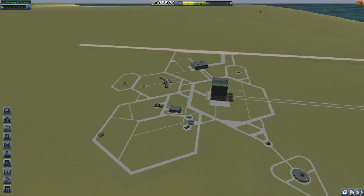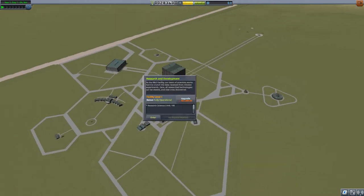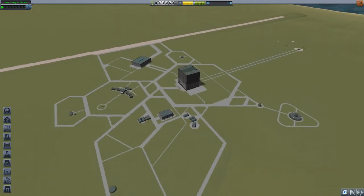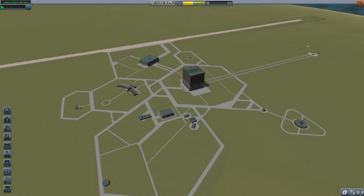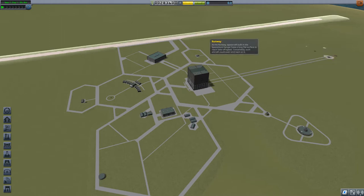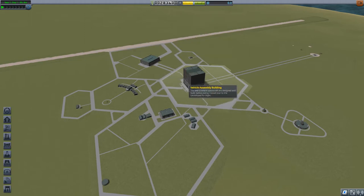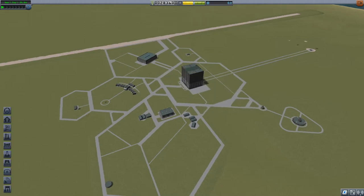Welcome back to the second episode of the beginner tutorials for Kerbal Space Program. In the first episode where I showed the facilities, I should also have mentioned that the Vehicle Assembly Building and the Space Plane Hangar are where you build your spacecraft, and the launch pad or runway are where you launch them. But I guess it's self-explanatory - if you clicked on the VAB, you probably figured it out.